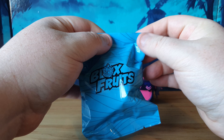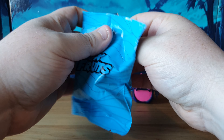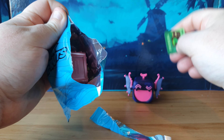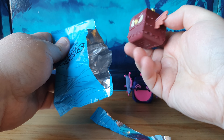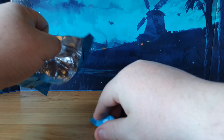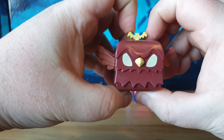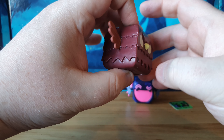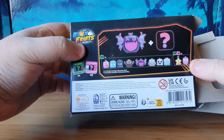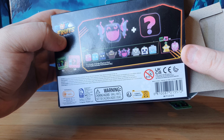I'll be really annoyed if it's missing the DLC codes. Here we go — what figure are we going to get? Oh yeah, the DLC codes are in there — thank God! Oh no, I don't have this one — it's the owl! Although there's only one code in there though; I thought we were meant to get two. But we did get the owl, which is very cool. I need him to finish my set off. How many do I need to complete my set now? About three to five, I think.